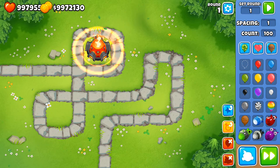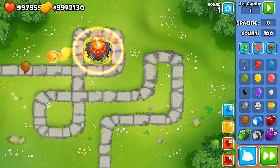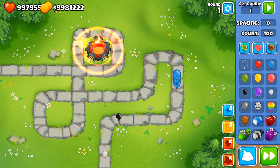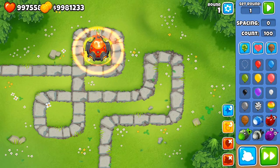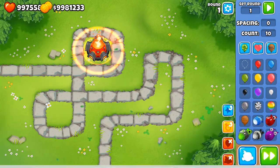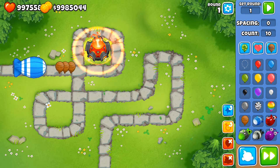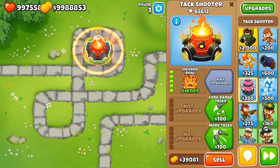As I mentioned in the boomerang video, it has nearly infinite popping power — not quite, because if you send zero spacing it'll just barely get overwhelmed. It's still very effective. If we send out 10 MOABs with zero spacing it handles them very well. Yes, it's very expensive, but it has a lot of popping power for balloons.